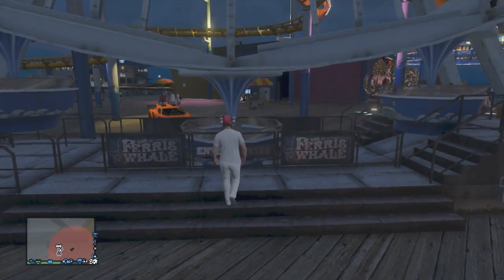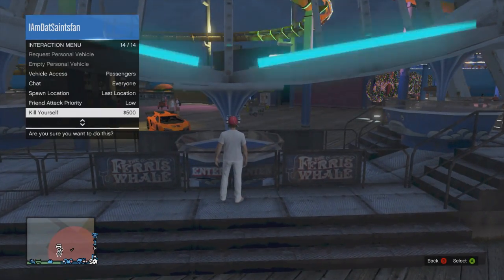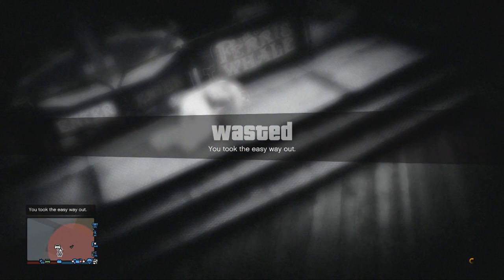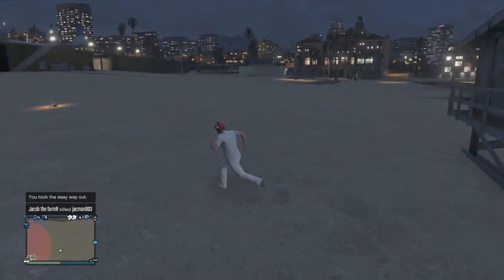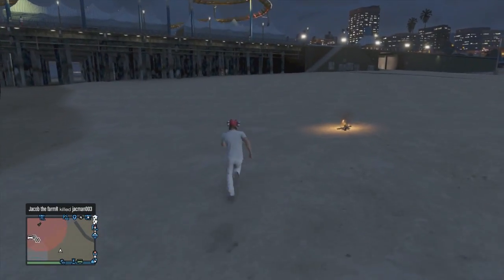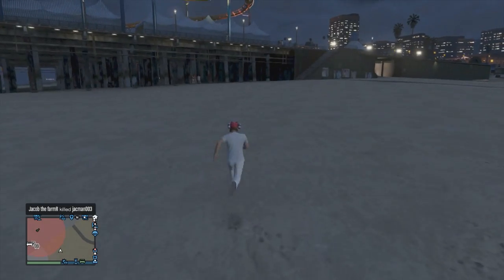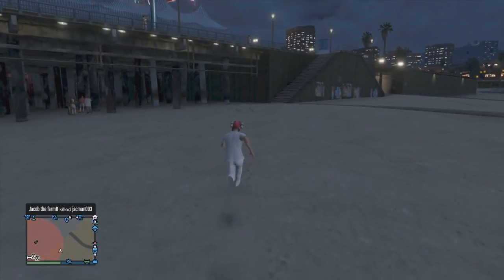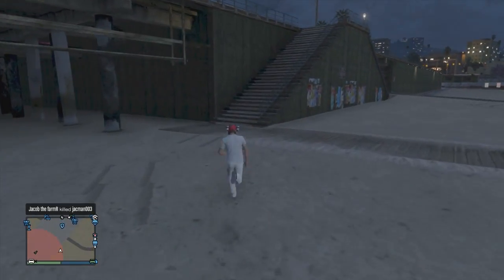Then you walk away a little bit so it doesn't put you in, and it'll stop. Right there you're going to see for a brief moment at the top left it says press Y to get in — but you're not actually going to press Y to get in. What you're going to do is go to the interaction menu and then kill yourself, but immediately after you kill yourself you hold Y, so it doesn't do the animation — it just kills you automatically.